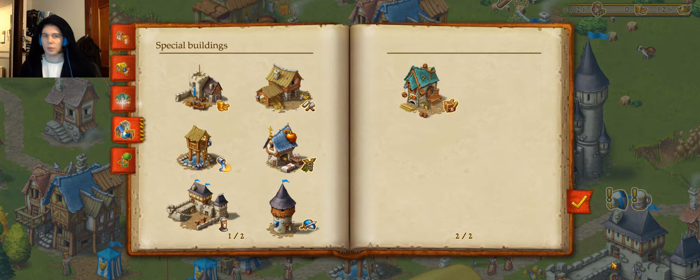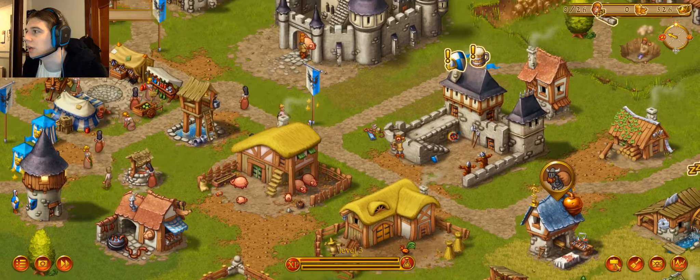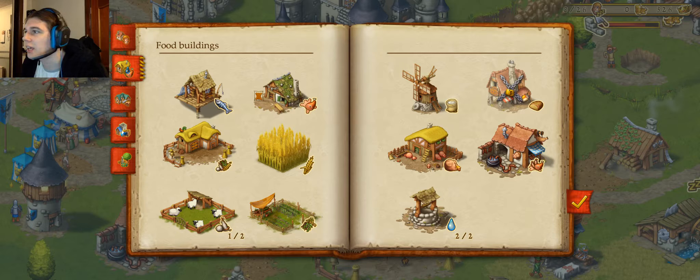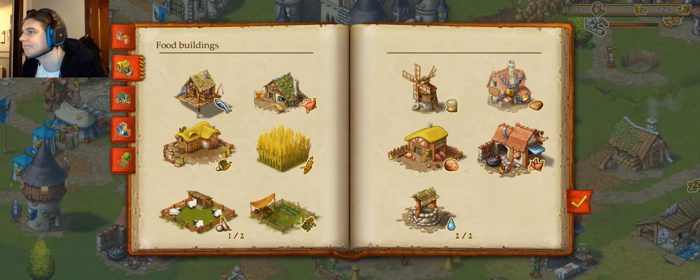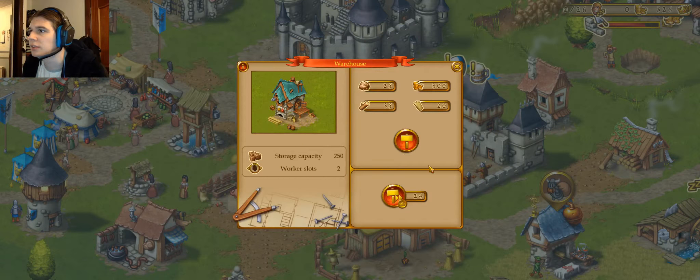The problem we've got at the moment — let me just take this off. We've got an armory. Do we have a brewery going on somewhere? They're in the infirmary — that's a bit rubbish. I don't actually know what the symbol is for the brewery.